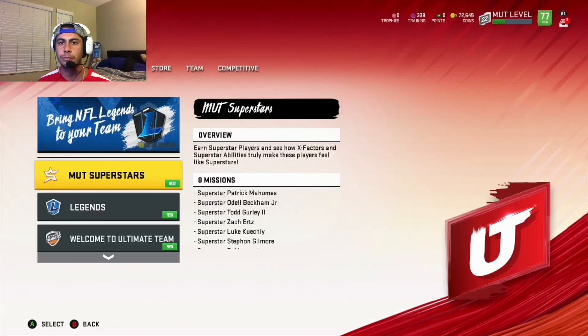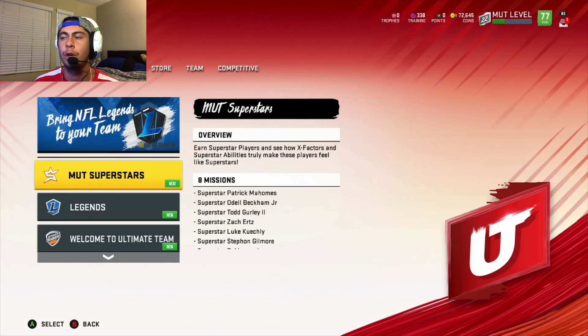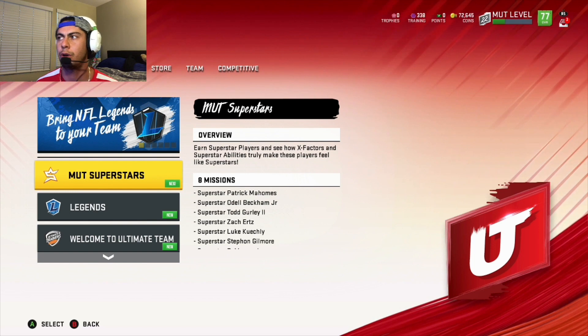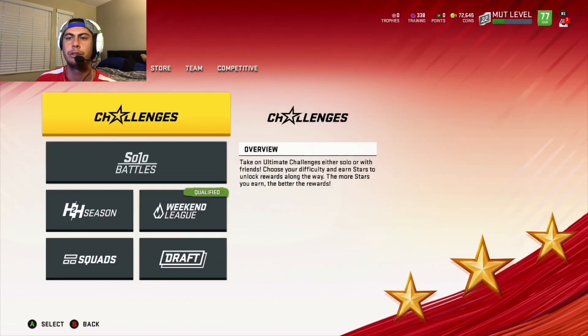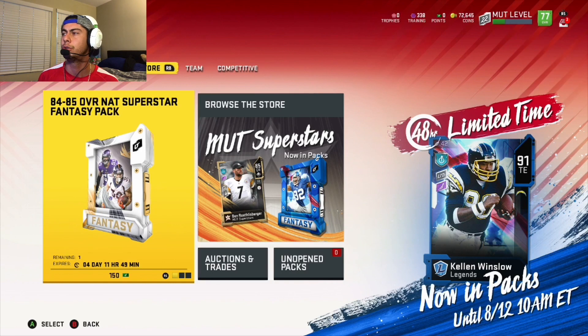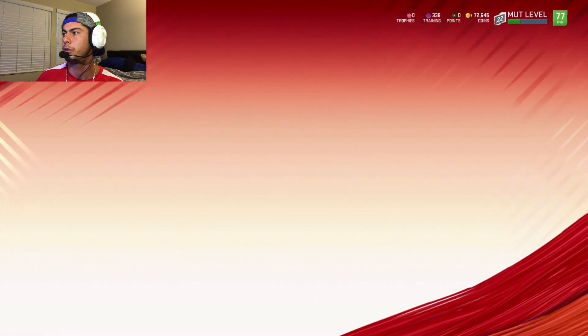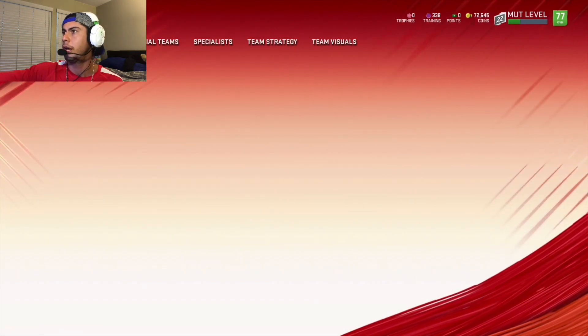For this video, I've been getting a lot of questions on superstar abilities and chemistry. So I want to break it down — it's a real simple video to show you guys how to start your chemistry with a superstar and then activate the superstar abilities. You want to come over to your adjust lineup section and get into your lineup.